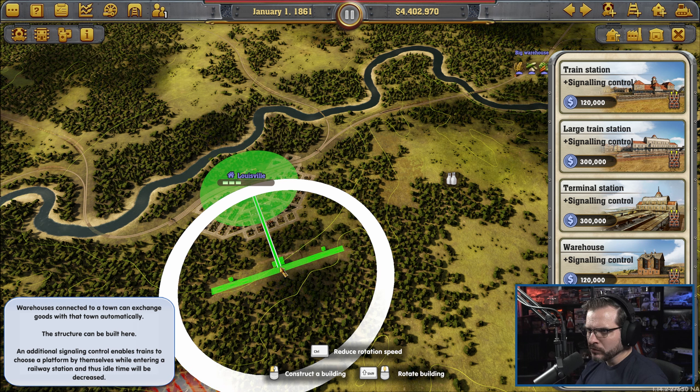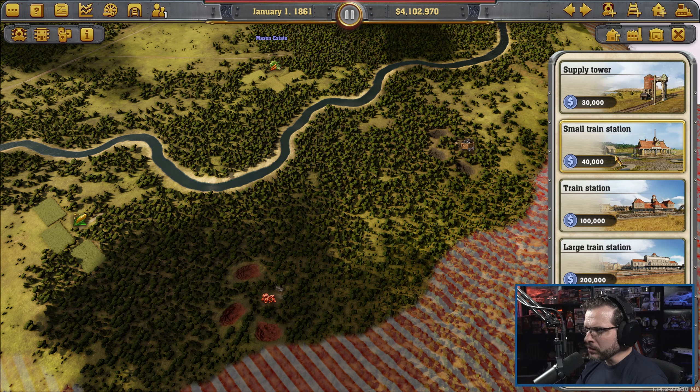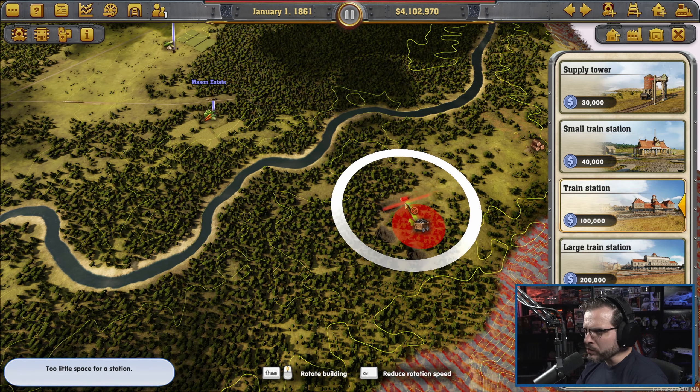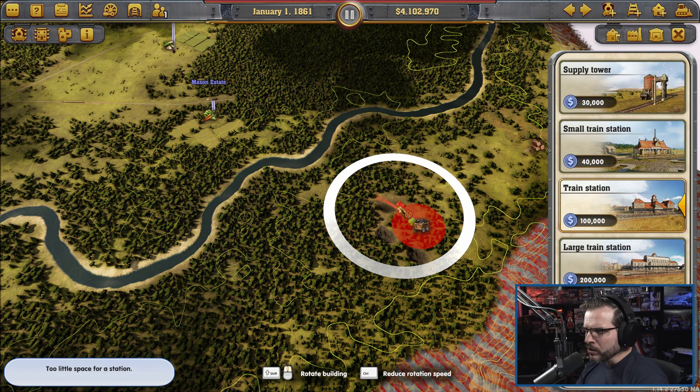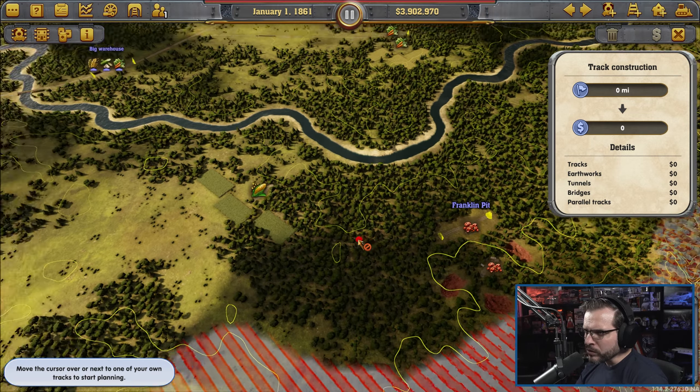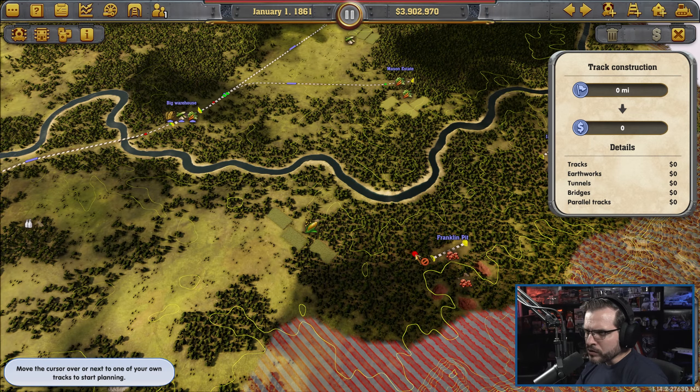And then we want to build — I guess we don't really need the signaling control over here. We just want a large train — well, we don't need a large. We just want a gravity train station over here for the coal. And one for the iron. And then we're going to bring the train along.